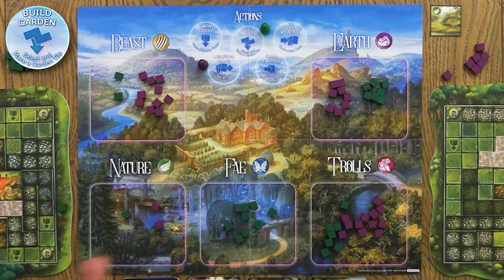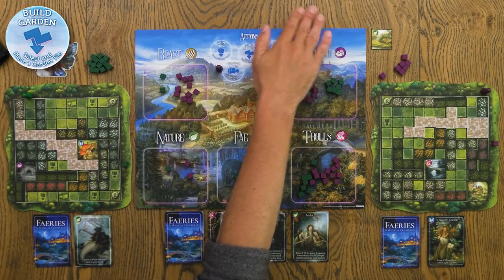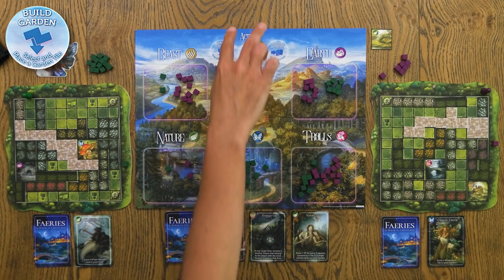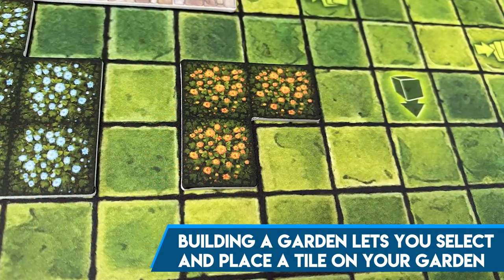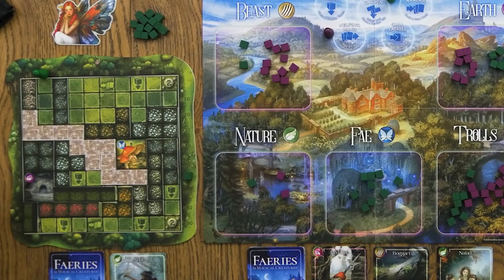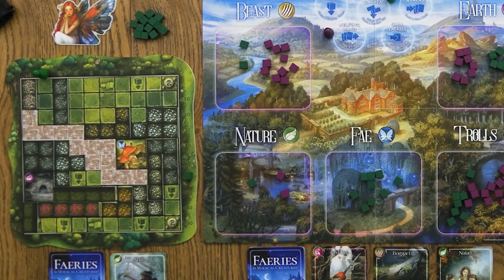Some of the other actions include building your garden, which brings things over to your player board. Your player board starts empty, and there's a display of garden tiles. What we have here is an end-game state triggered by those garden tiles running out. You take one of those garden tiles and place it in your garden either on its path side or its garden side. On the garden side you can place it wherever you want. On the path side the first one goes on any edge of your board, and subsequent paths must be adjacent to an already-placed path, so you're effectively building a path through your garden.